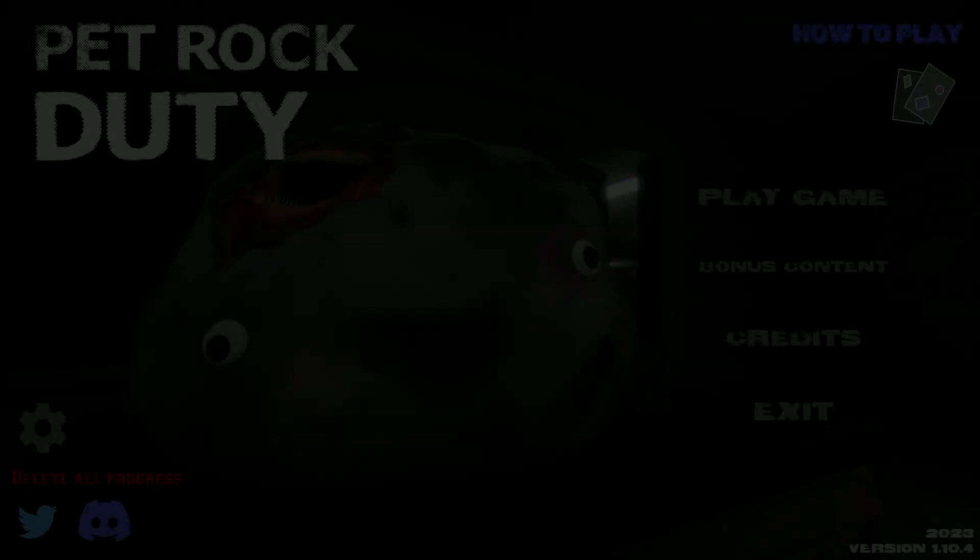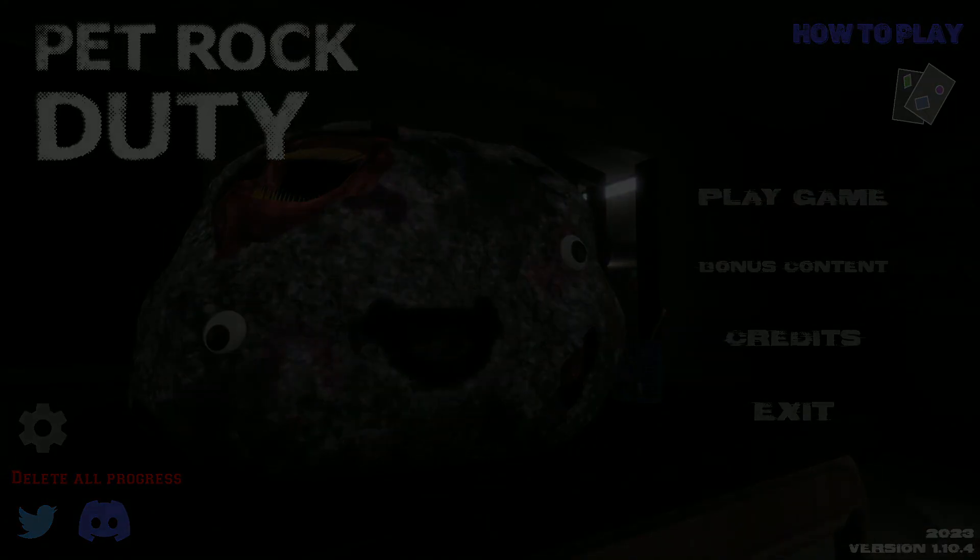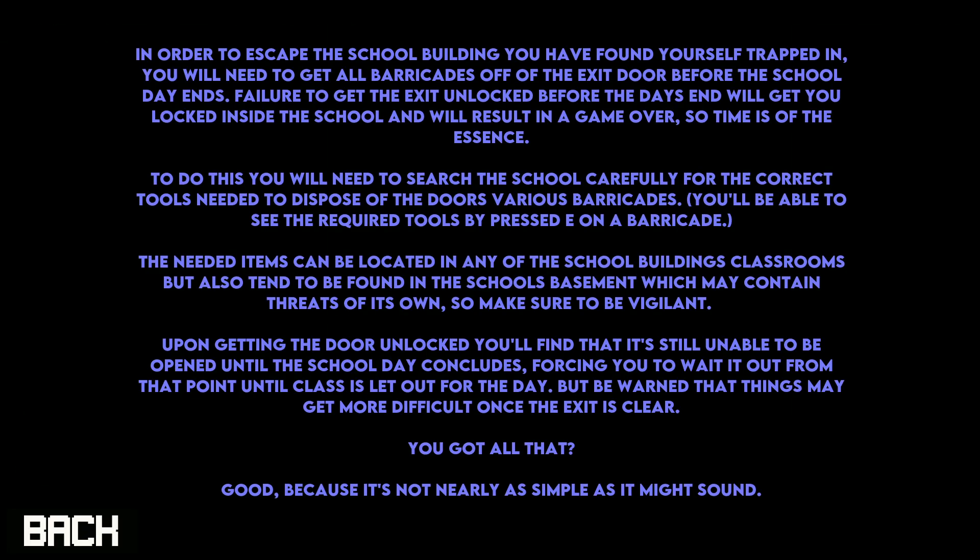This elementary kid is about to die. If only that kid knew. Let's check how to play real quick. In order to escape the school building you've found yourself trapped in, you will need to get all barricades off the exit door before the school day ends. Failure to do so will get you locked inside the school and result in a game over. So time is of the essence.